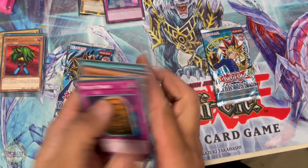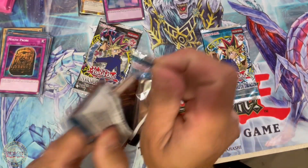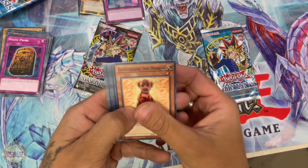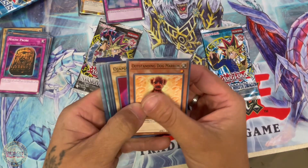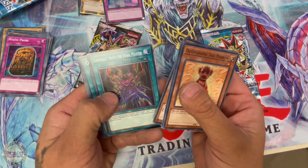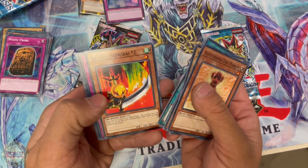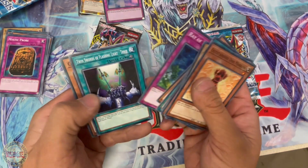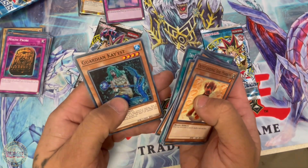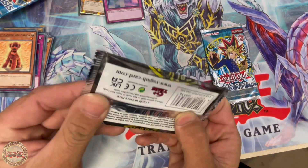Getting into a little bit of Dark Crisis: Outstanding Dog Marin, Ojama Green, Cyber Raider, Contract with the Dark Master, Contract with the Abyss, Sasuke Samurai, Ray of Hope, Twin Swords of Flashing Light, and Guardian Kycoo.